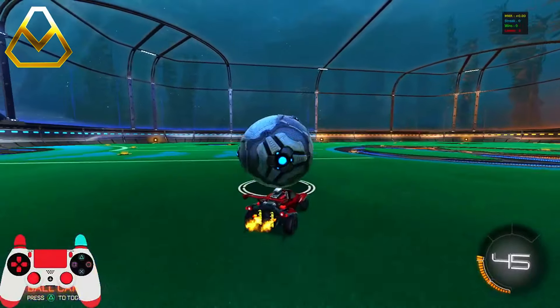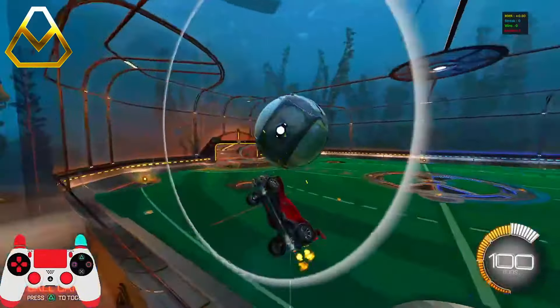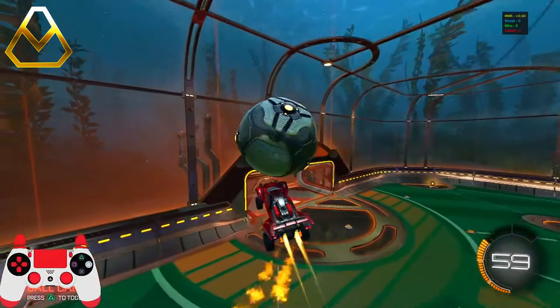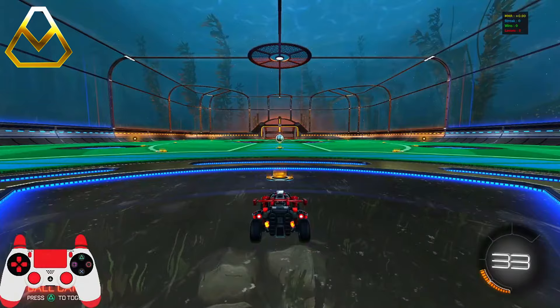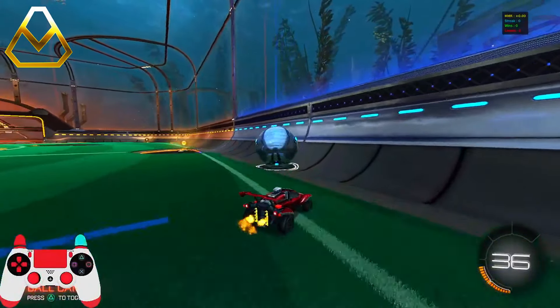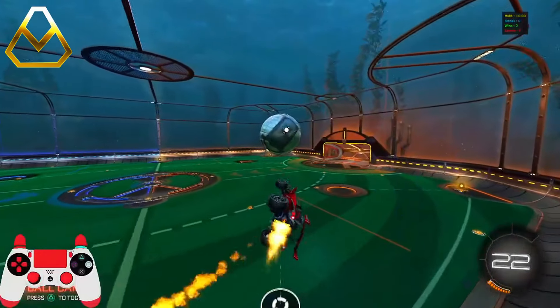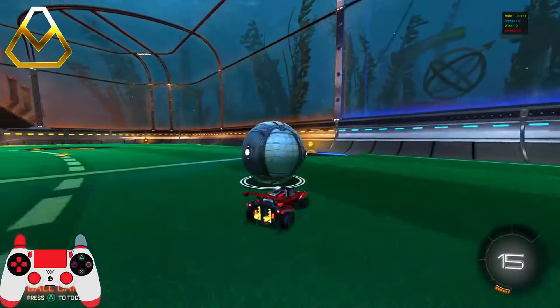Moving on to gold — this is where things start going into the air. I mentioned in my flip reset video the best way to get your first touch and the air dribble. I'd recommend rolling the ball up the wall, being behind it, and then getting a touch up. You should be able to air dribble it, considering you get the boost — and it should look something like this.